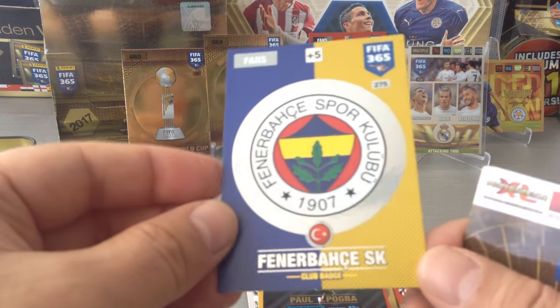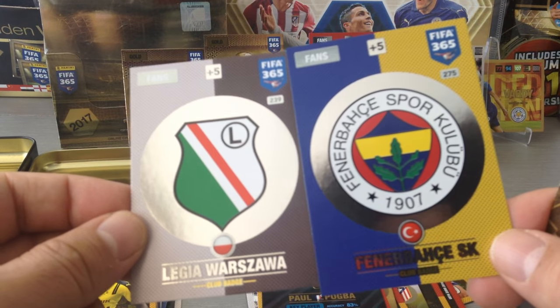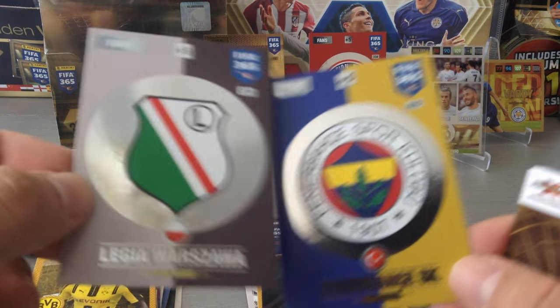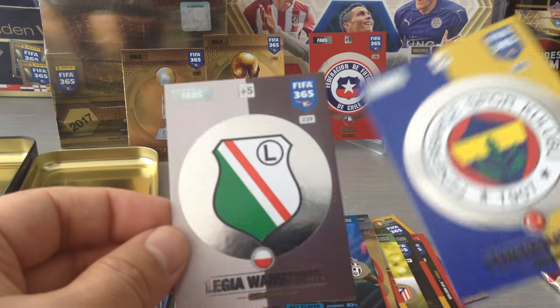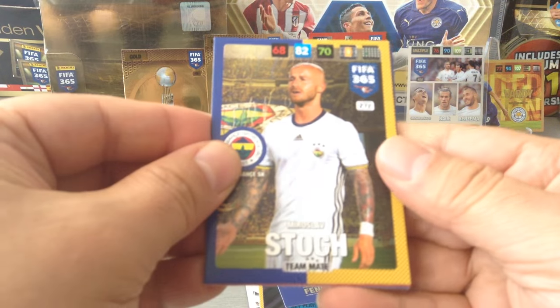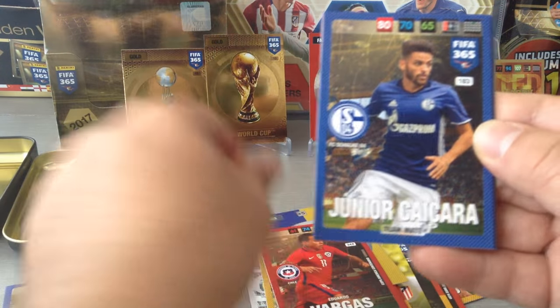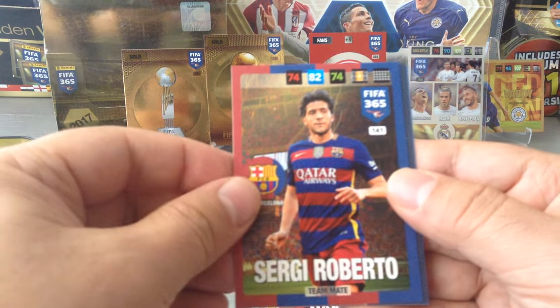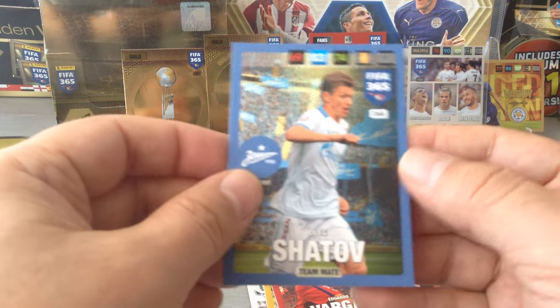We get another logo card — Fenerbahce for Turkey. I like the way they did the logos; the yellow and blue match the badge of Fenerbahce. Comparing to the Legia Warsaw from the starter pack, you can see the white matches the Legia Warsaw badge. Lovely. Next: Stock Fenerbahce, Vargas international star and winner of Copa America, Junior Kaysera for Schalke, Sergio Roberto for Barcelona, Cavani goal machine for PSG, and Oleg Shatov for Zenit. That's the last packet of this UK tin opening.